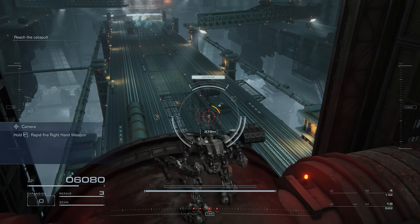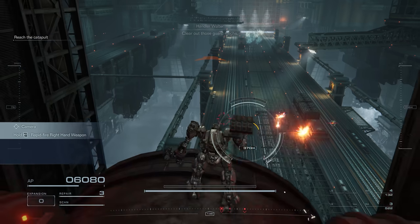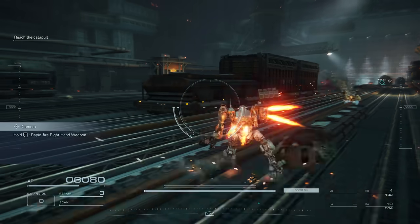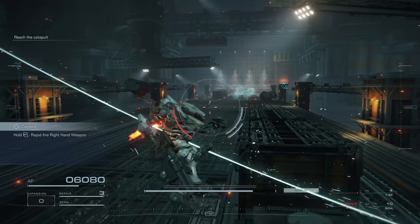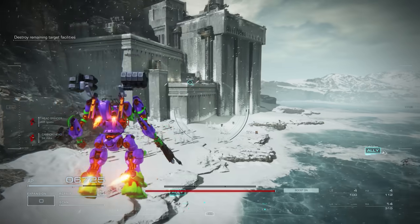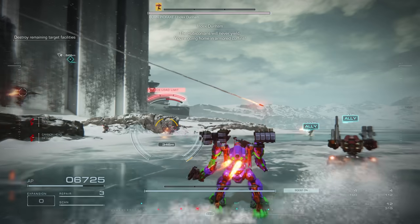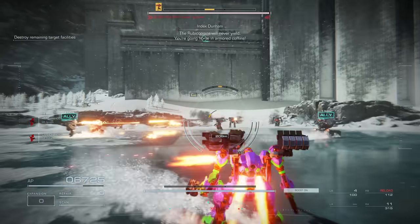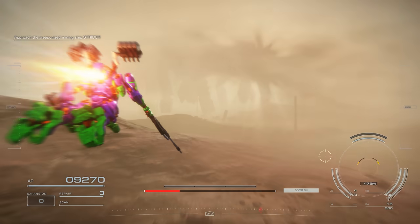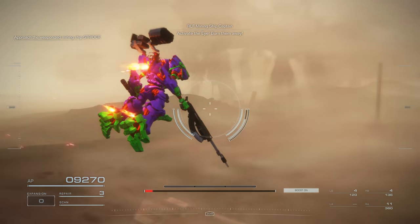Armored Core 6 Fires of Rubicon — Bandai Namco invited me to a hands-on session prior to my going on vacation. It was at their office in Sydney. I got to play a PC build using a controller, with the option to use keyboard and mouse. This is a preview build and not representative of final quality, so keep in mind things may change at launch. I played for around four hours, experiencing the first 11 or so missions and fighting a number of major and minor mini-bosses. I captured my own footage — which is what you're seeing here — and Bandai Namco also provided some additional b-roll for later missions. Note that I'm not allowed to show a fair amount of what I captured, as Bandai are concerned about spoilers and want to keep plenty of powder dry for the August 25th release.